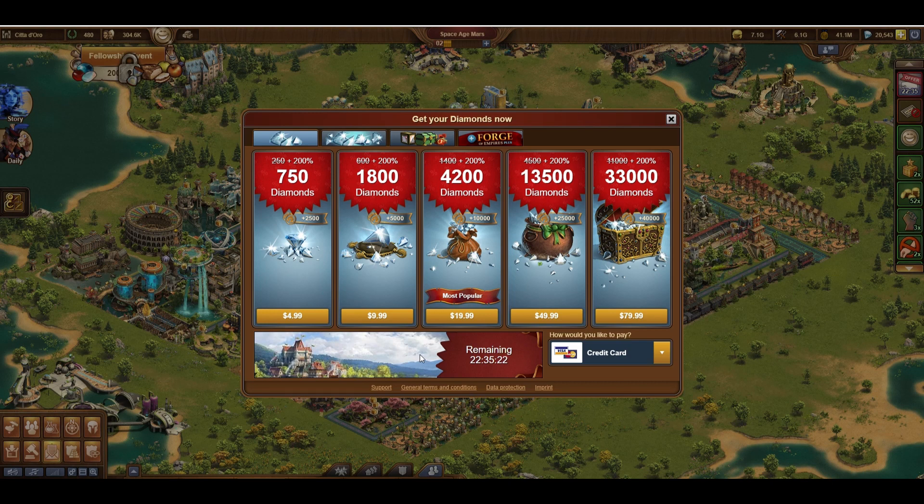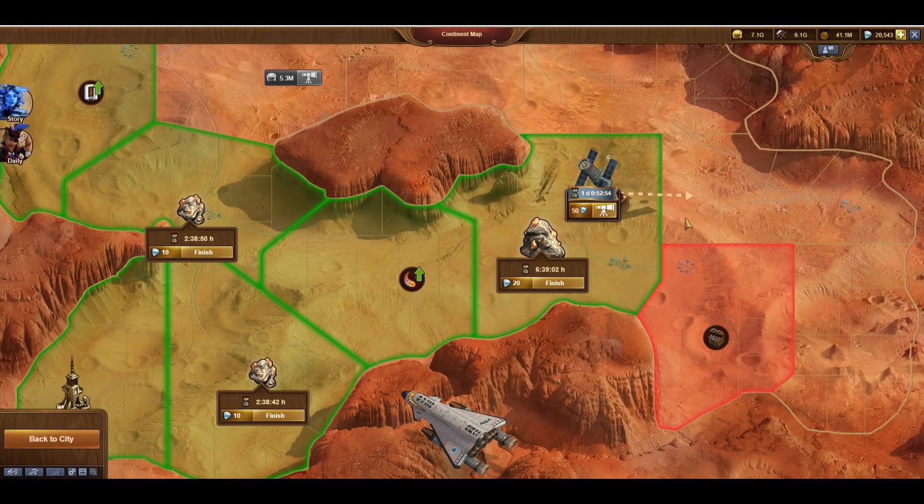As luck would have it, I was offered an additional 200% on my next purchase, bringing the $10 offer from 600 diamonds to 1,800. To put that into perspective, if I only spent diamonds on completing continent map scouting, I could do it 36 times before running out.